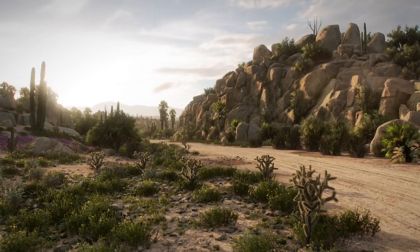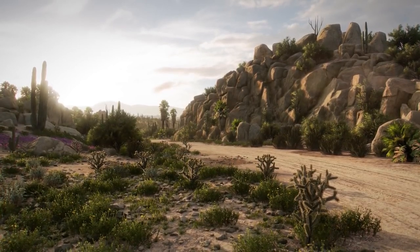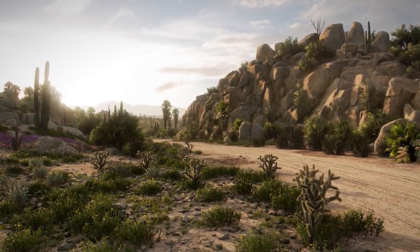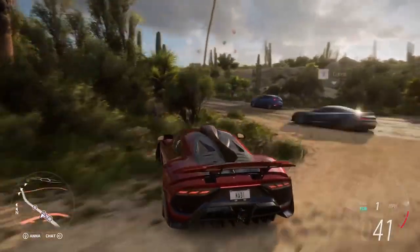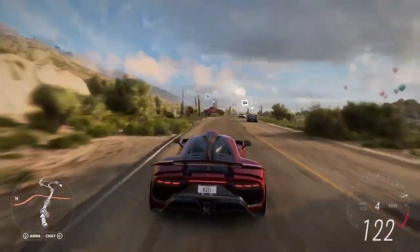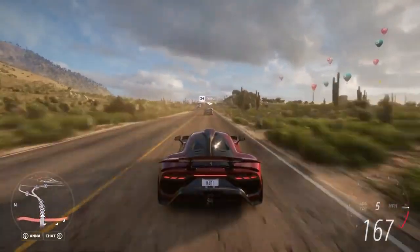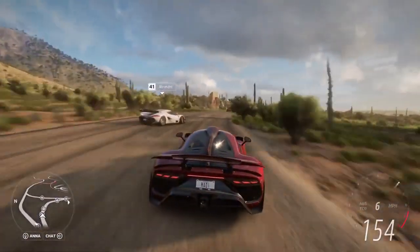Forza Horizon has always been a game that's best enjoyed with others. The Xbox Series consoles allow us to capture every last detail, right down to the individual needles on these cholla cactus. The scene looks real, but there are no tricks — this is in-game. Madi is behind the wheel of the AMG Project One Forza Edition in Mexico's lush living desert, the perfect place to meet up with friends and head out for a drive. Thanks to the next generation of our Horizon Live servers, everyone else we see here are real players, and it looks like Madi has been joined by some other members of the Forza team.